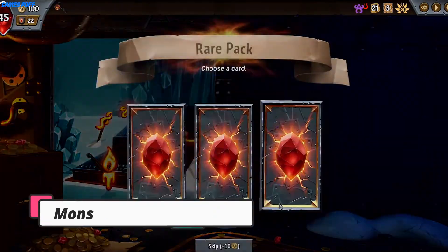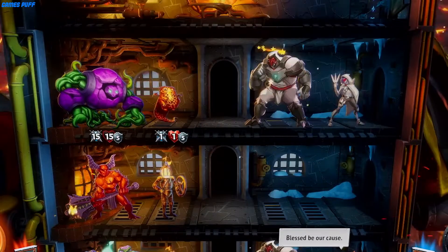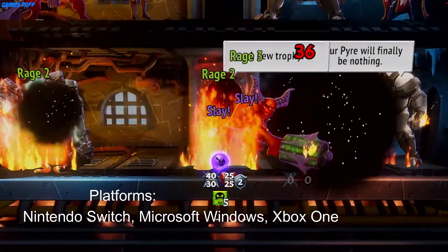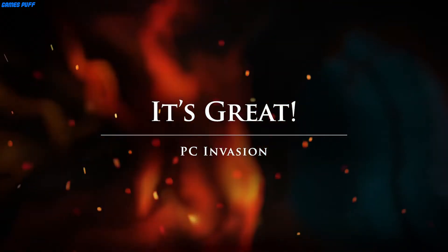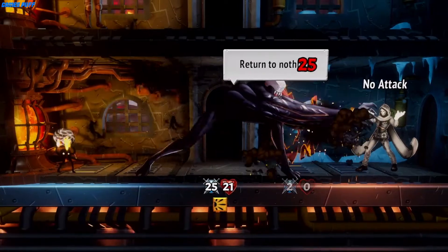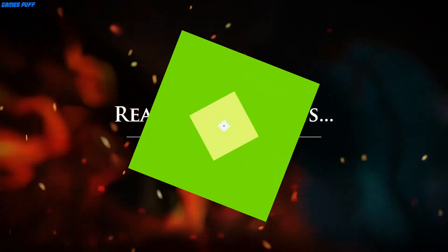Next up we have Monster Train. Here's something perfect for people who just want more of Slay the Spire, or as close as they can get. Though while Slay the Spire is all about vertically climbing the tower, Monster Train is focused on horizontal travel, taking the Pyre of Hell back to the Frozen Heart. Along the way, you'll be summoning demons of all sorts to fight against the angels trying to stop you.